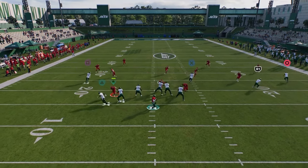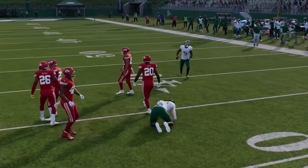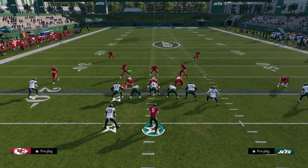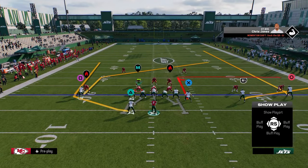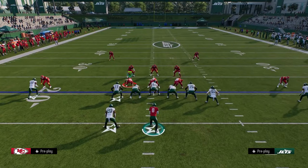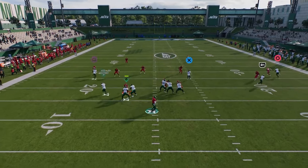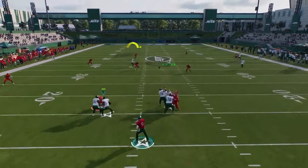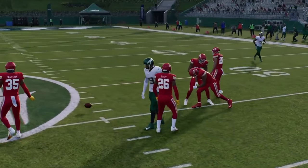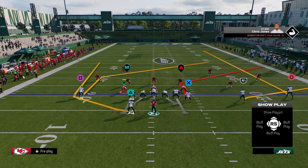You can throw this here and possession catch it before that curl flat defender has a chance to react. Most people are not going to sit in purple zones because you're just going to be able to hit the flats on them all day long. You can put your running back on a flat too. If they switch stick to go guard the tight end, that often opens up the middle of the field, which is where your post route is going to be attacking on this play.